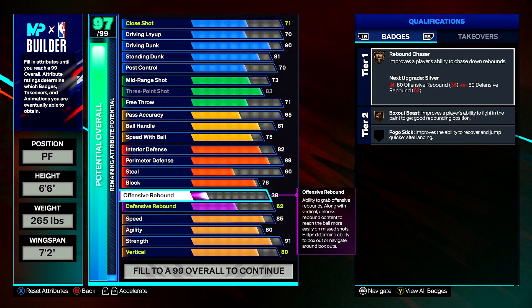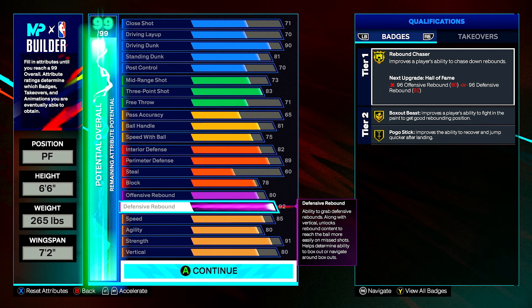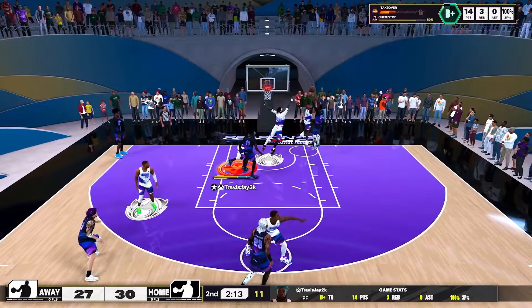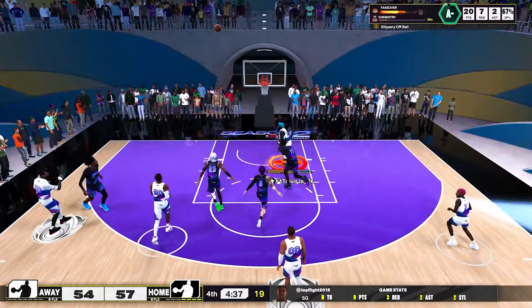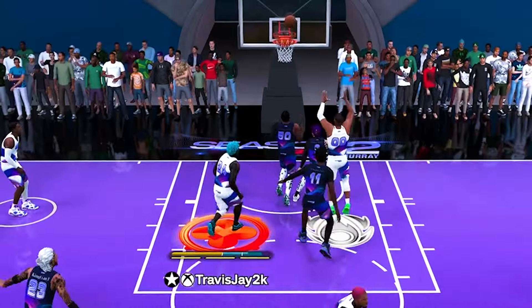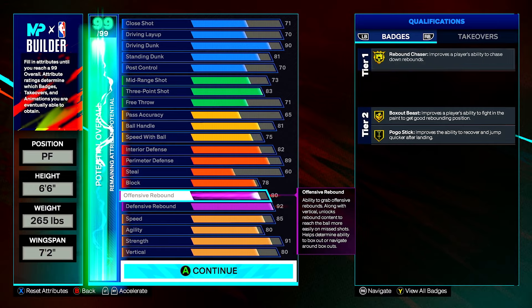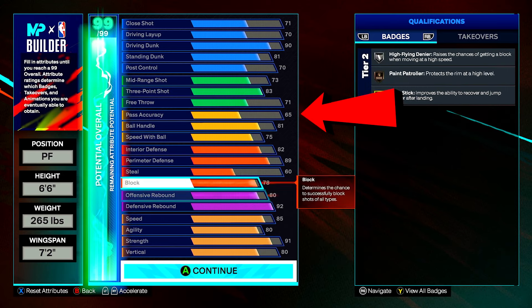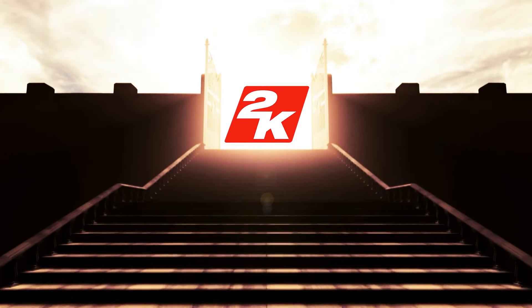And last but not least, rebounding: offensive rebounds 80, defensive rebounds 92. With a stat sheet like this, the rebounding is just bananas — I'm grabbing all these boards like crazy. You won't grab them all, but to have a chance is more than enough. I haven't even tested a takeover that increases both offensive and defensive rebounds, but I can only imagine how much of a terror this build will be. This will be a problem in the Park and Theater — I'm already using it in Rec and as you can see, it does its thing. If you don't care too much about rebounding, you can bring it down to increase your pass accuracy.